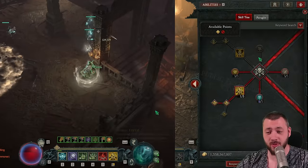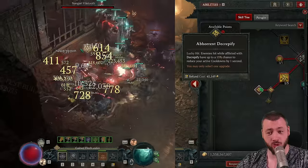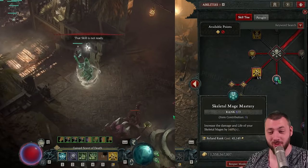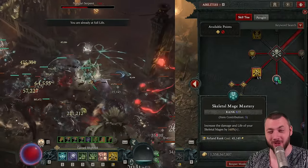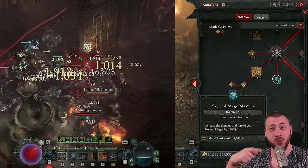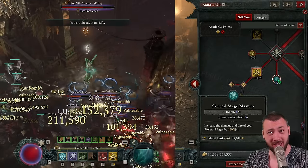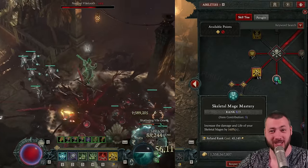That brings us into movement speed with the curse damage and the cooldown reduction on Decrepify. As you can see right now, I only have eight ranks in Skeletal Mage Mastery, but that's already a 160% multiplier. Every bonus rank is a 20% more multiplier, and I'm missing it on my chest and pants currently, which is another six ranks possible.